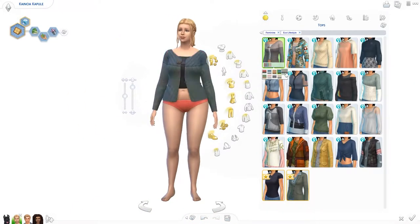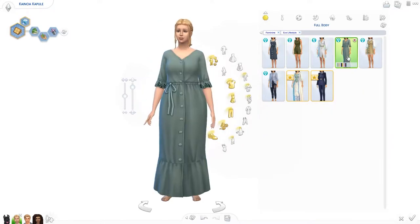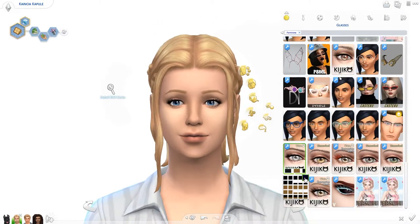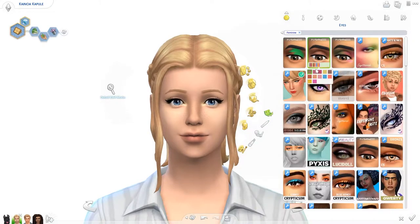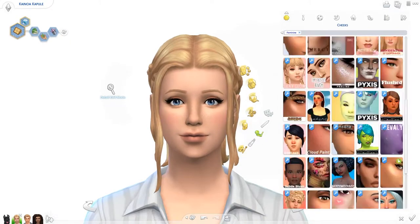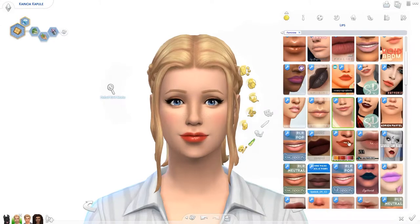I'm giving her a makeover because I just aged her up into a young adult, so she looked ridiculous. If you look closely, you can see the outrageous outfits the randomizer gave her — it is ugly, like seriously she looked ridiculous. So yeah, we are using as many items from the Eco Lifestyle pack as possible.